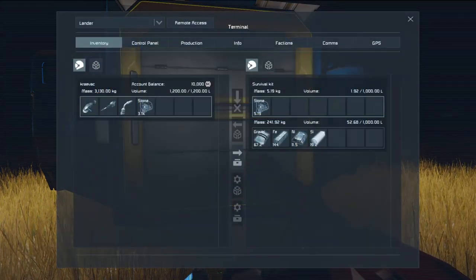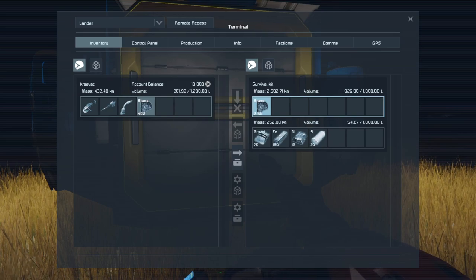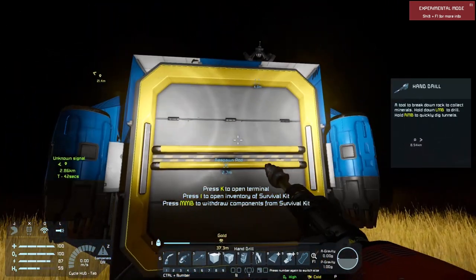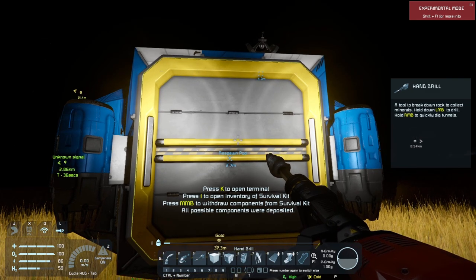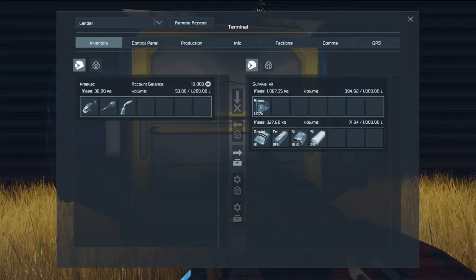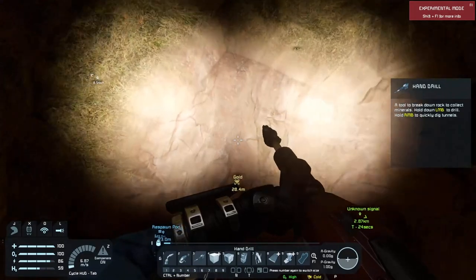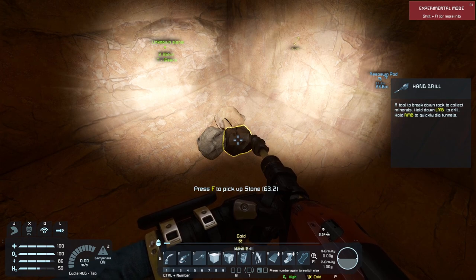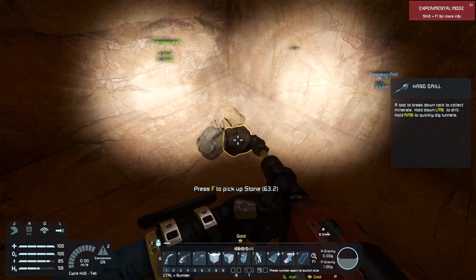Now that we're back at the survival kit, we need to put everything into it so we can keep turning stone into useful resources. There are two ways to do that. One way is to press the I key and drag and drop. But the more useful way is to hold down the Alt key while looking at the back of the survival kit, then press your middle mouse button. You'll see it says all possible components were deposited. Open up your inventory and all the stone is gone and moved over.